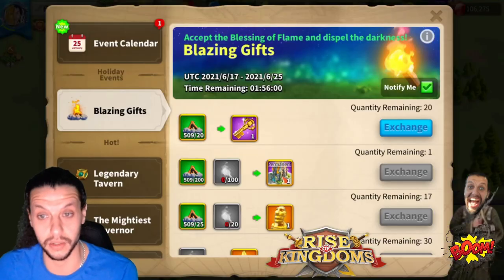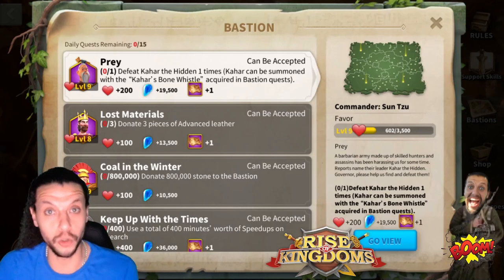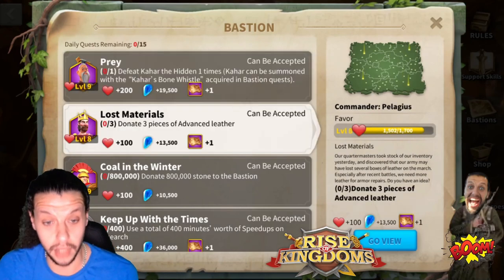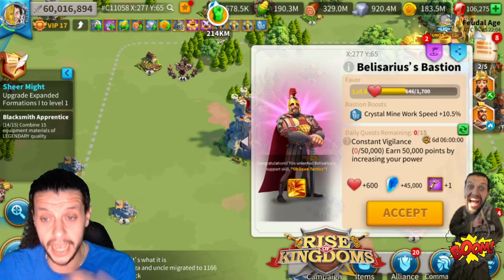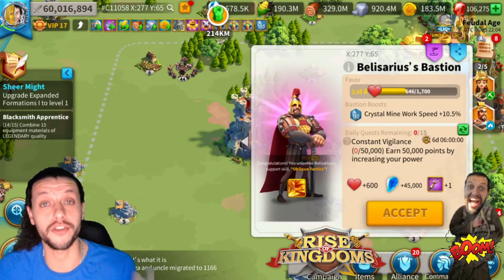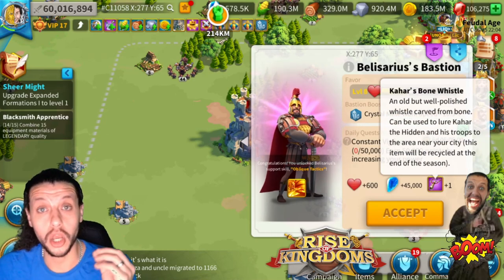How do you obtain them? You get them from doing Bastion quests. In my last video I spoke about Bastions and showed you what they are. Here's an example — earn 50K points by increasing your power and you earn one Kahar Born Whistle for that quest.